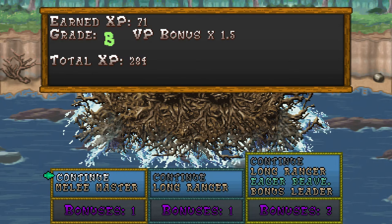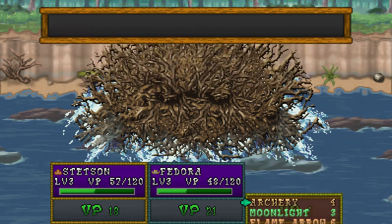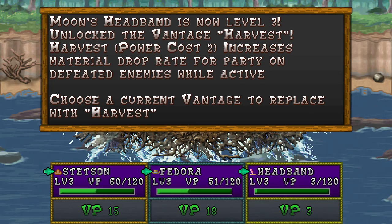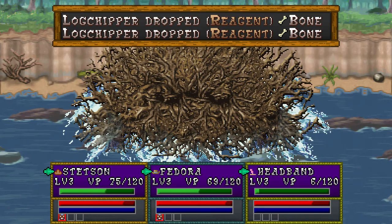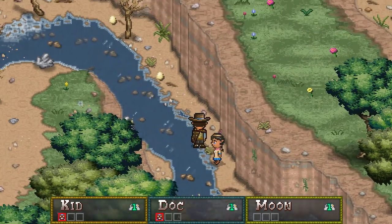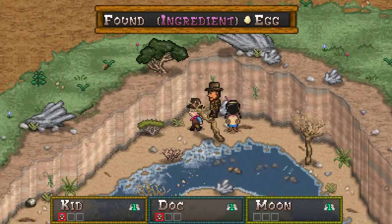Don't worry — the beavers can rebuild their home. That's right, now get to work, you deadass beavers. And there we go, another vantage. Harvest increases material drop rate. No thank you. I suppose it would be a good thing if you're fighting an enemy that you know drops the material that you need. But I don't really know what any of the materials are or do just yet. So we're just gonna continue doing what we do.